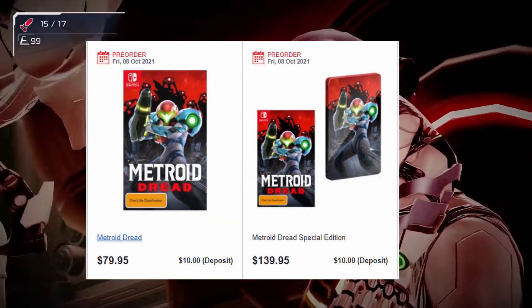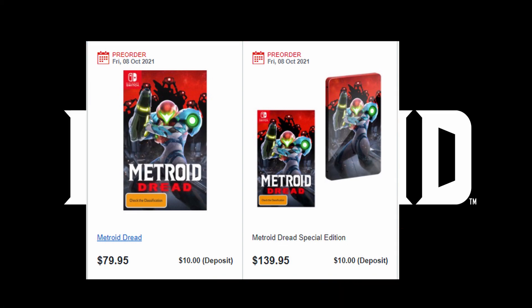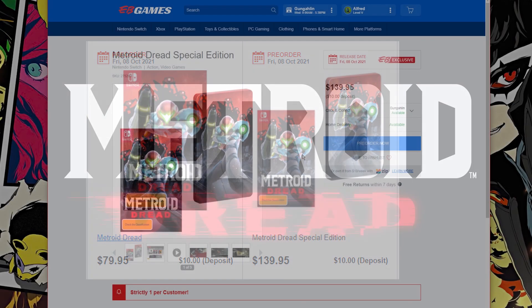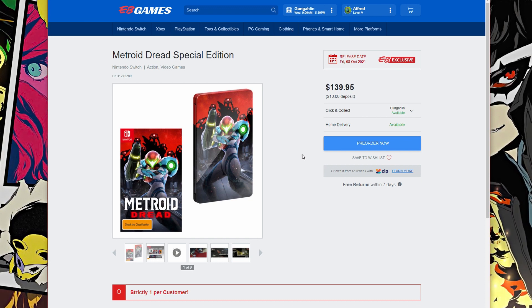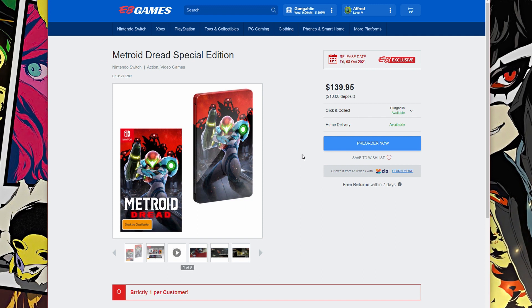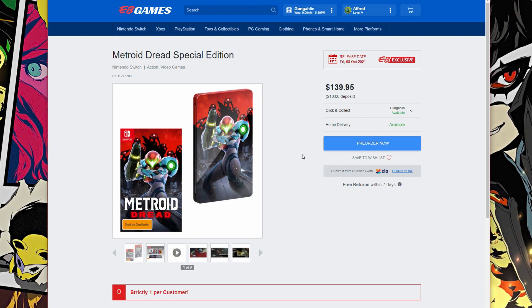Having a look at Metroid Dread over here guys — we can see we have the standard edition and the Collector's Edition. Let's go through the Collector's Special Edition and see exactly what we get. The price point is $139.95 Australian dollars, coming through on the 8th of October 2021. So this is definitely going to be a broketober as I like to call it — so many games coming out. Let me know which one you guys are looking forward to the most.